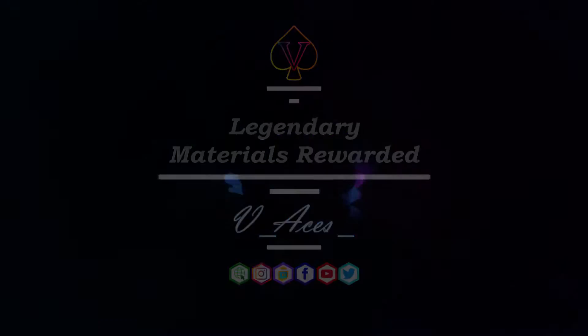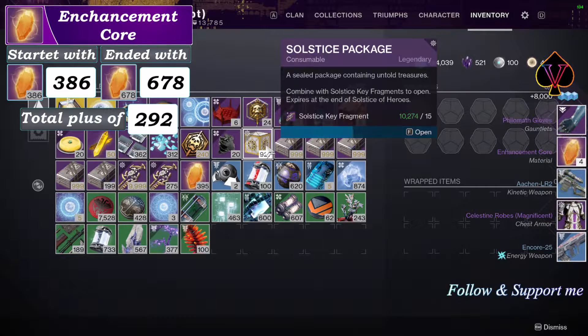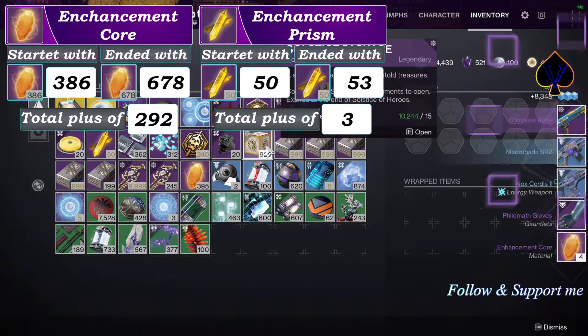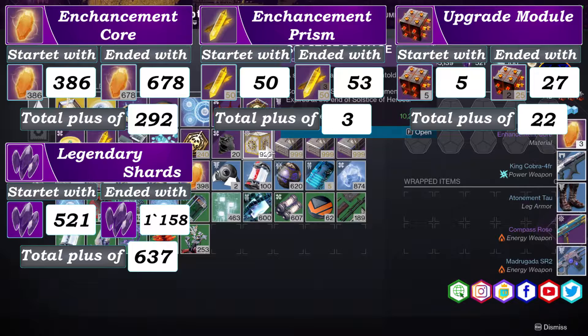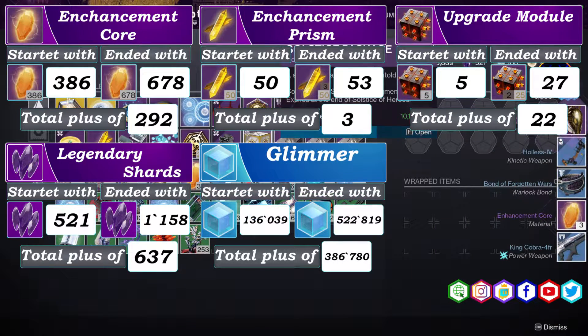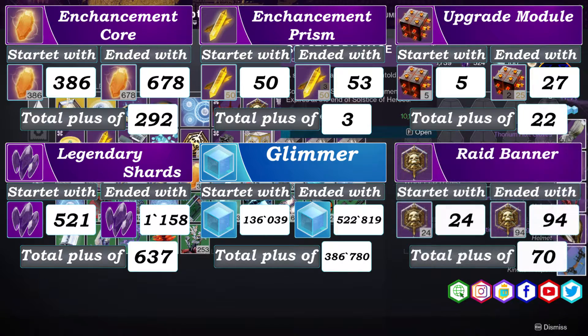Now let's focus on upgrade materials and legendary materials. The gain of enhancement cores is 292 and there is only an increase of 3 enhancement prisms. I also received 22 upgrade modules. By dismantling common and global gear I received 637 legendary shards and a total amount of 385,780 glimmer, which were partially converted to 70 raid banners. It's important to mention that these stats do not include dismantled compass roses or Solstice armor.